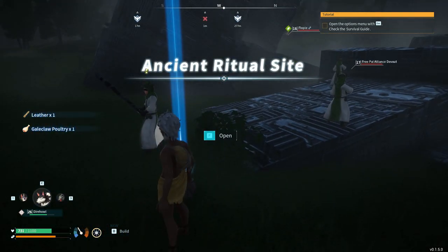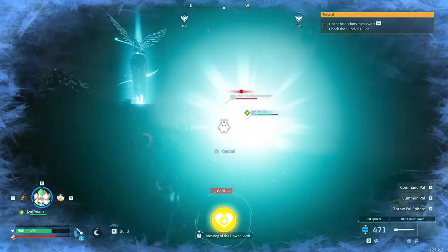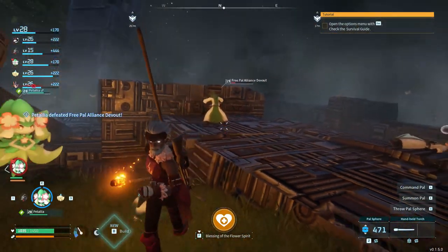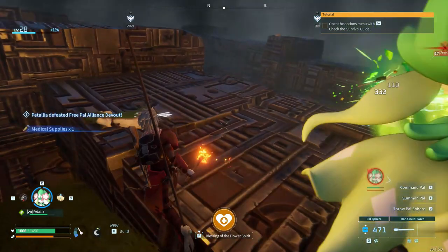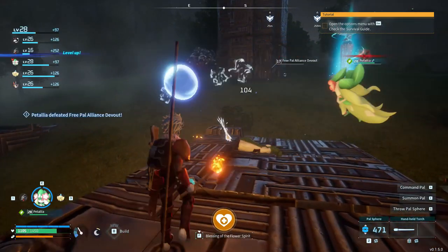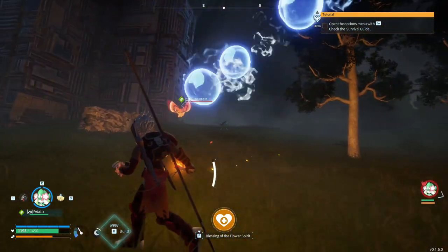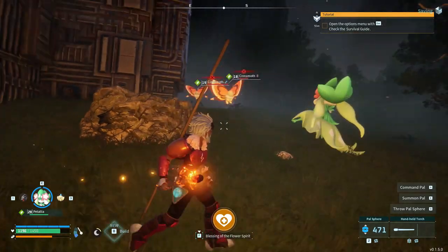These guys just spawned all around me - that's pretty weird. Patalia, go merc this dork - get him, yeah hit him with the bubbles! Get wasted, nerd. That guy didn't drop anything. It is pretty nice seeing the patalia do all the work. That one dropped medical supplies and arrows - nothing amazing, not terrible though. Anything that keeps my supply of arrows constant is welcome. These cinemoth things also provide wheat seeds, so that's right - patalia mass aggro, merc this thing. I'll try to catch it but won't make it a major priority.